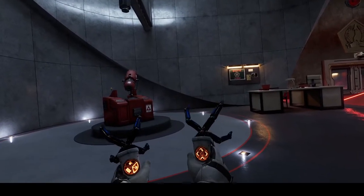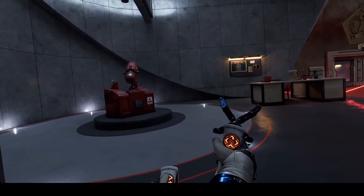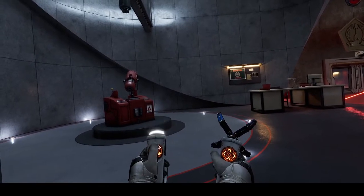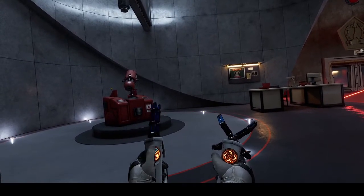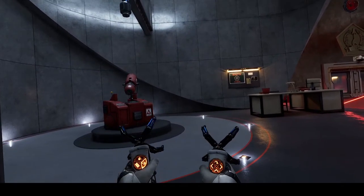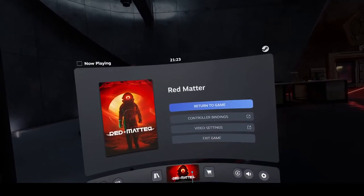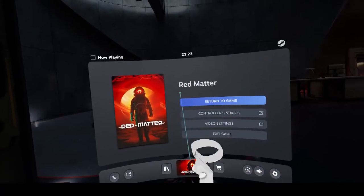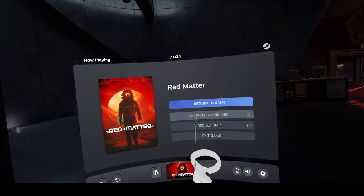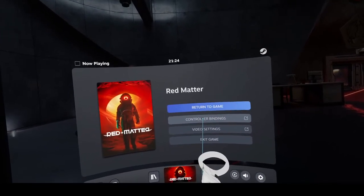Thankfully there's a very easy fix. I don't believe you need to do the left controller — I think that just stops you accidentally changing things — but the right thumbstick definitely needs addressing. I'm going to bring up the Steam VR overlay, which is showing the now-playing screen. You're looking for controller bindings, which is also in Settings > Controllers, but I'll access it directly from here.